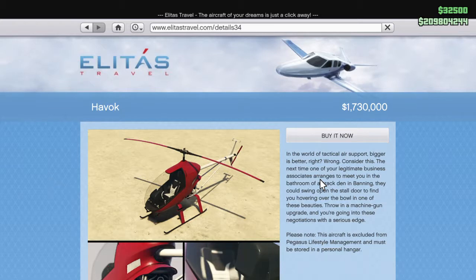In a world of tactical air support, bigger is better, right? Well, wrong. Consider this — the next time one of your legitimate business associates arranges to meet you in the bathroom of a crack den in Banning, they could swing open the stall door to find you hovering over the bowl of one of these beauties. They're on a machine gun upgrade and you're going into these negotiations with a serious edge. And as always these are personal vehicles so you can sell them if you don't want them.